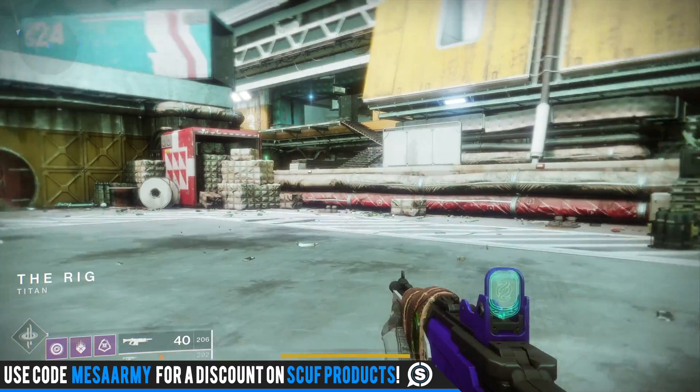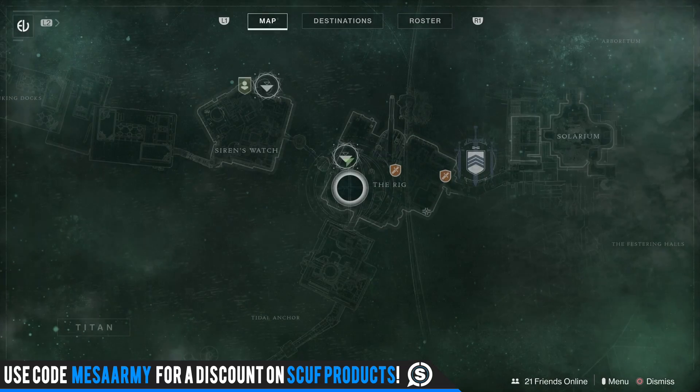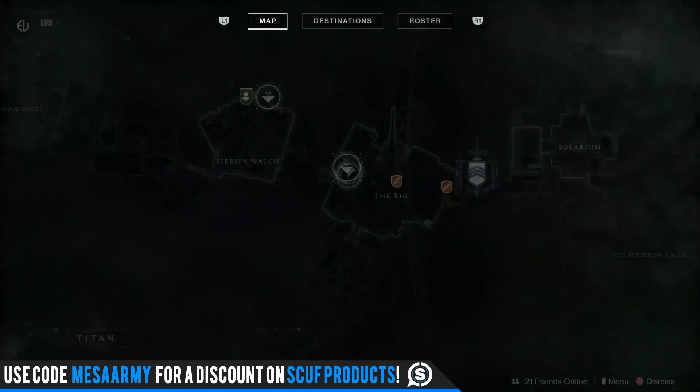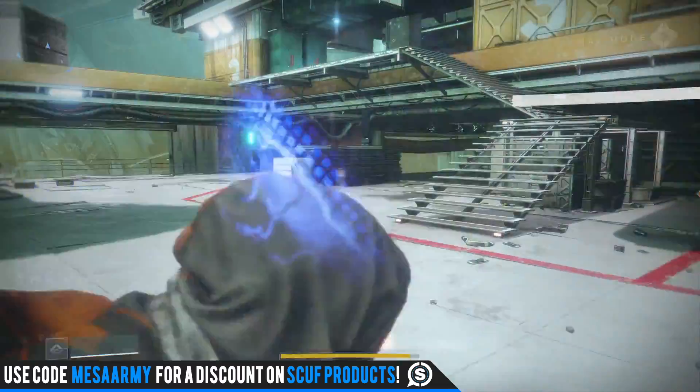My name is Mesa Sean and we are back here on Destiny 2. Xur is located over on Titan and you want to fly into the Rig and follow the path that I'm going to take.